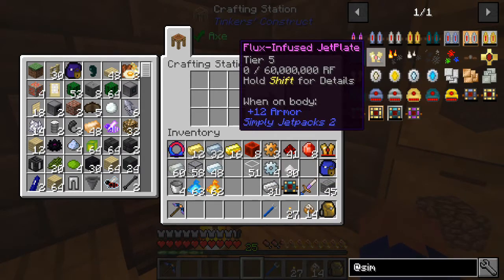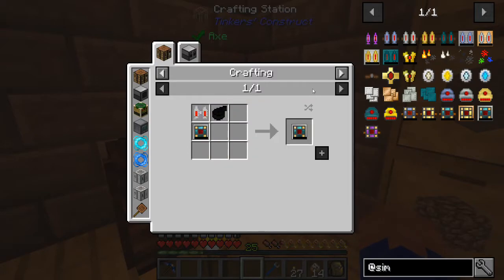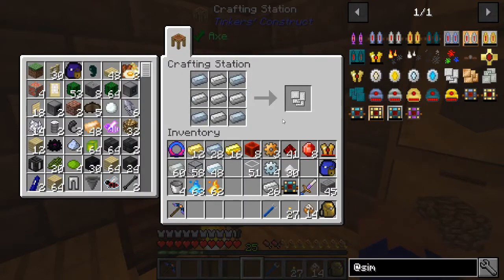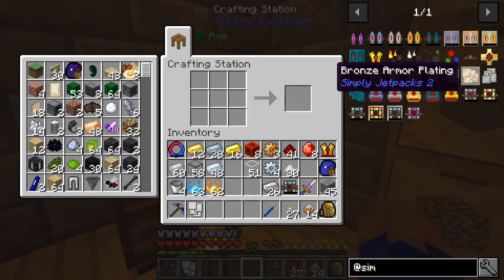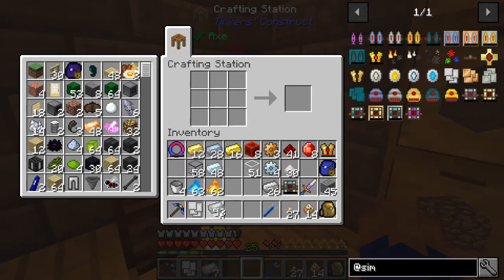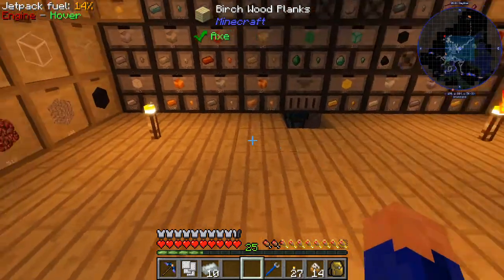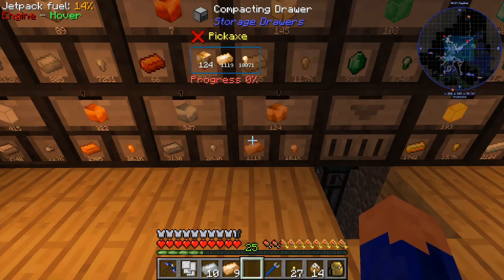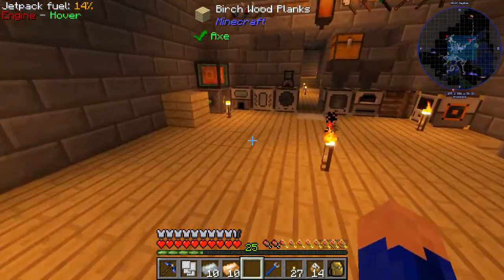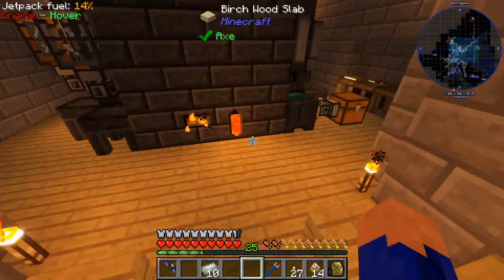That's what's needed as the base for the flux infused jetpack. But it needs to be armored, so we need to put armor on it. It says we're going to need the invar one, so let's make the iron armor plating. We're going to need bronze and invar - 8 bronze and 8 invar. It's 10 when you cook it, so I need 10 bronze. Let's go make this up real quick.